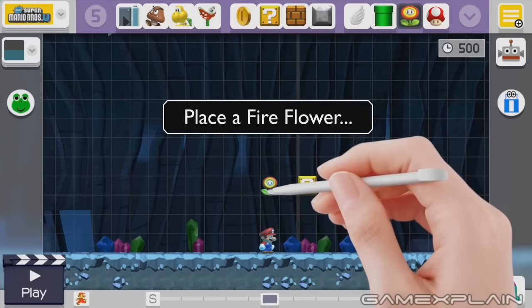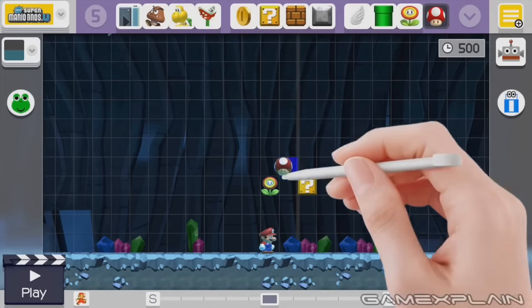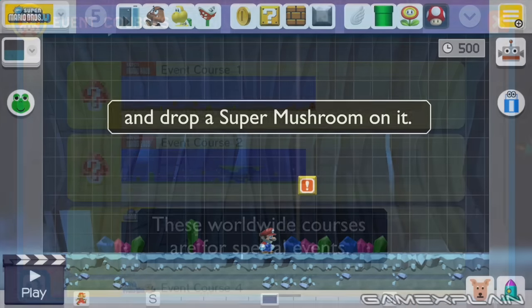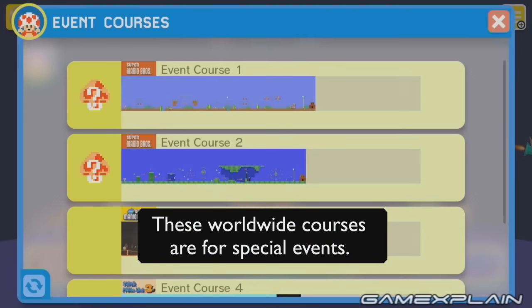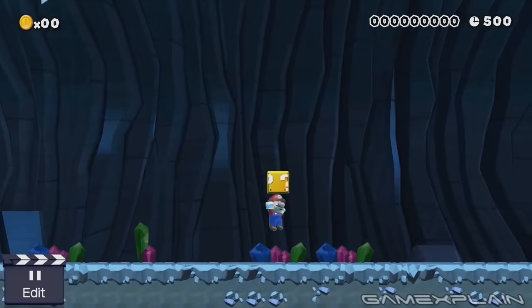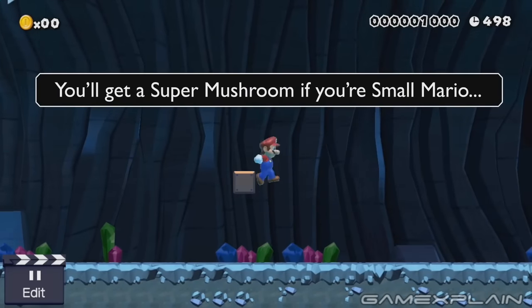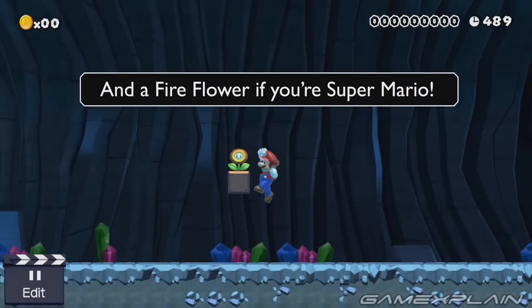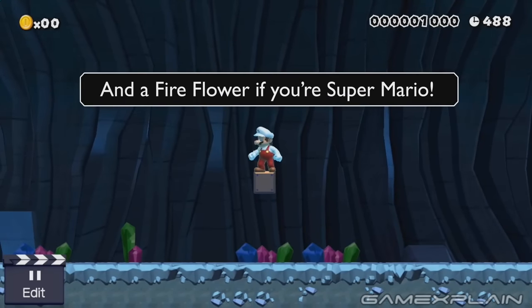However, a bigger piece of news here is how new mystery mushrooms are going to be distributed. They'll be part of the event levels, and you can actually even see this in the trailer, where event course 1 and 2 both have mystery mushroom symbols next to those levels. Presumably, if you beat those levels, new mystery mushrooms will be available to you. This might be how we'll get the already announced new mystery mushrooms, like R&O from Game Center CX, the Famitsu mascot, and Mario's manga appearance.